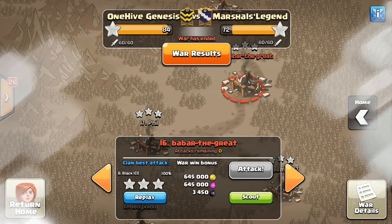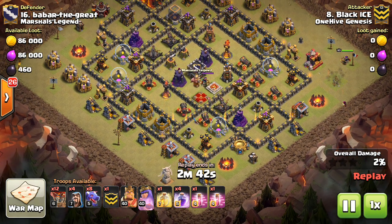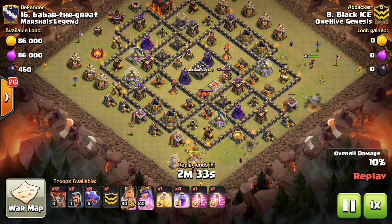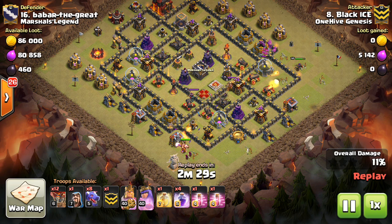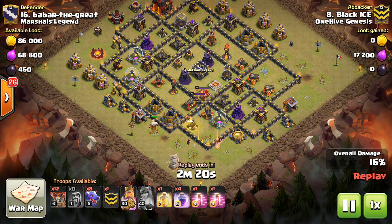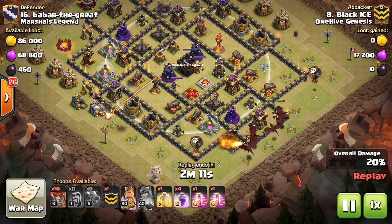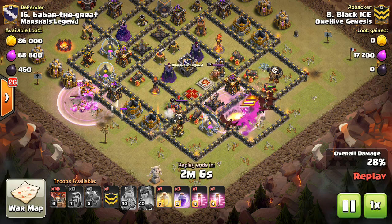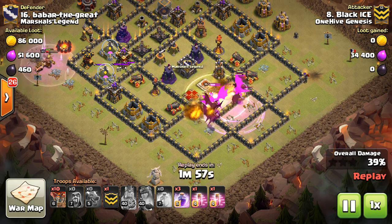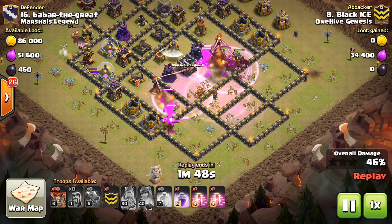Now here's the bonus one — the Drag Loon I was talking about. Had to show it. This is Black Ice, and very nice stuff here. Starts the Queen on one side. This is a very standard base to use Drag Loon on because it has the four corner air defenses, which means you can create the funnel and get air defenses with your heroes on each side. Notice how he drops in those wizards to get that air defense while the King walks past. I think he missed the Queen's ability — she wouldn't have tripped the CC anyway — but he still gets the air defenses and the funnel.